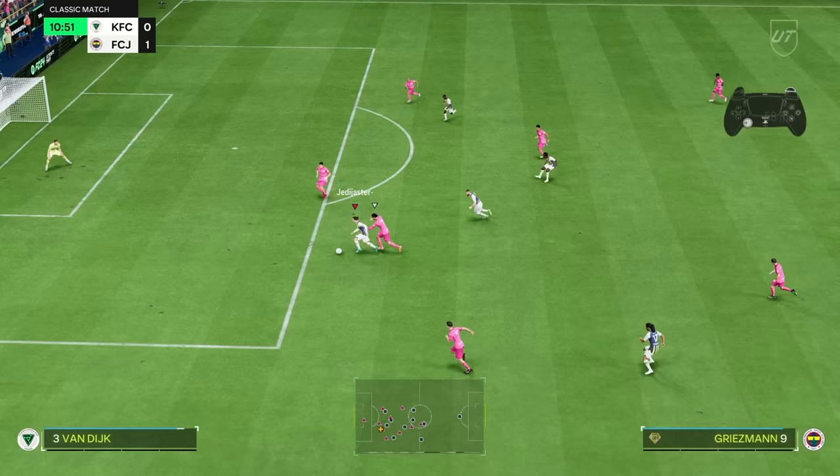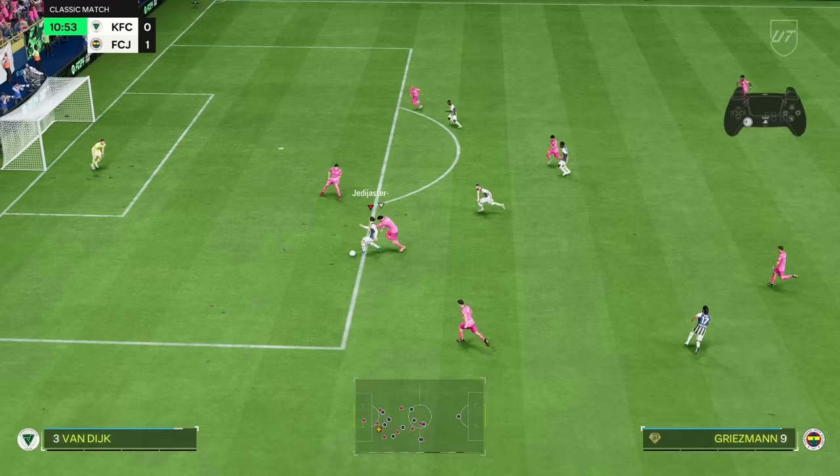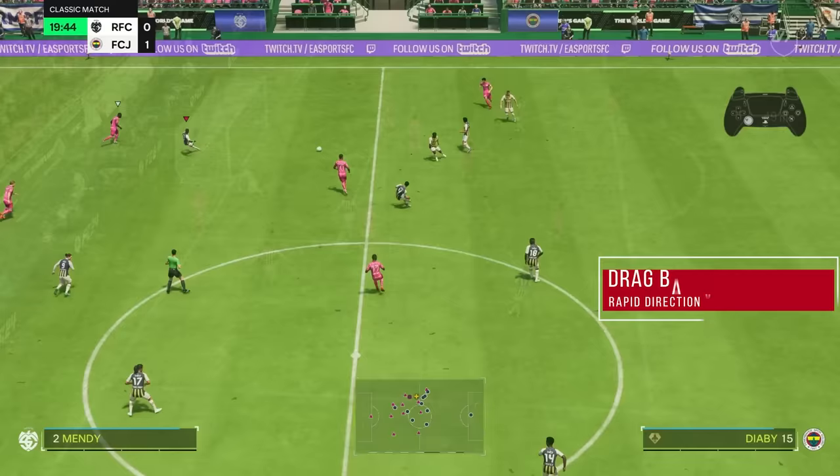Watch the defender's behavior and if you think he is not capable of denying the space ahead of you, go for the heel to heel. As a good example here: my opponent tries to contest me from the back and pulls my player using advanced defending. Since I have a clear frontal side, I execute the heel to heel to push the ball further away from him, get close to the goal, and finish it — near post, clean.